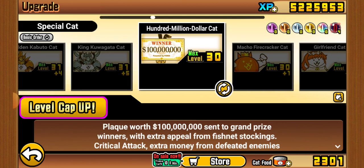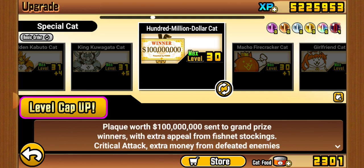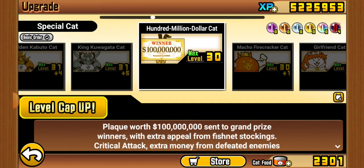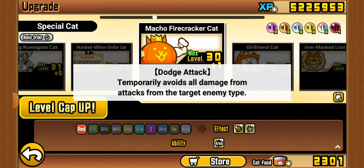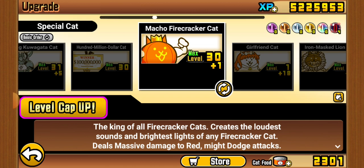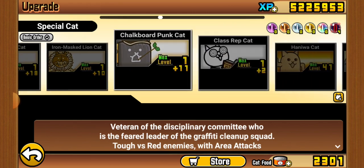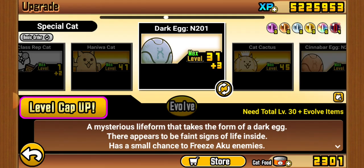Hundred Million Dollar Cat has a 100% chance to crit, which sounds good until you realize it can't even one-shot Cyberface, which has around 300 HP — in other words, it does really low damage. Firecracker was relevant for maybe a week and then everyone forgot about it.